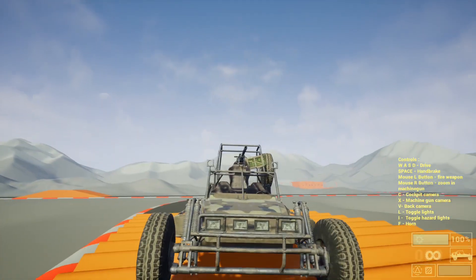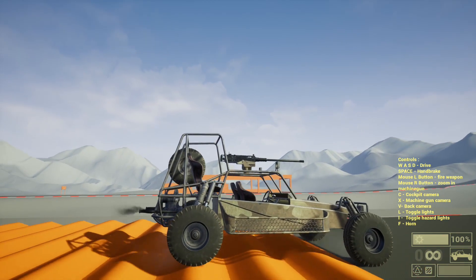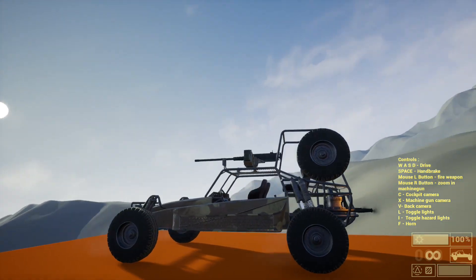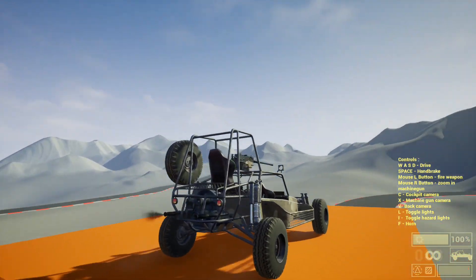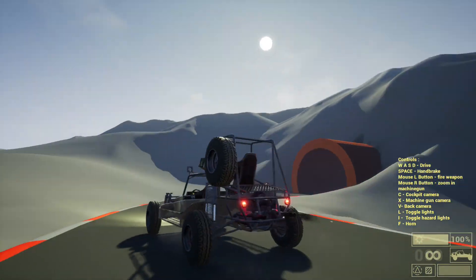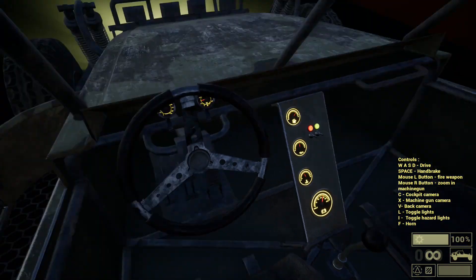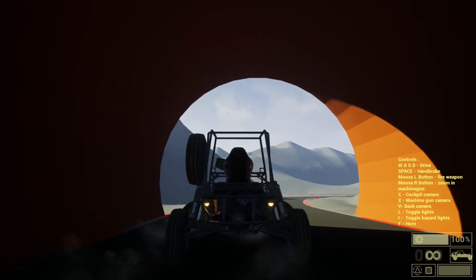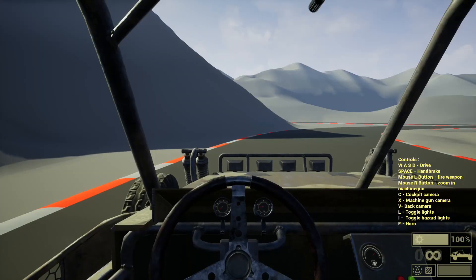Let's take it for a ride. This map is included in the project - you can find it under Maps and Demonstration. We have working lights, and each light can be destroyed separately. We also have interior wipers and back indicators for the brake light.